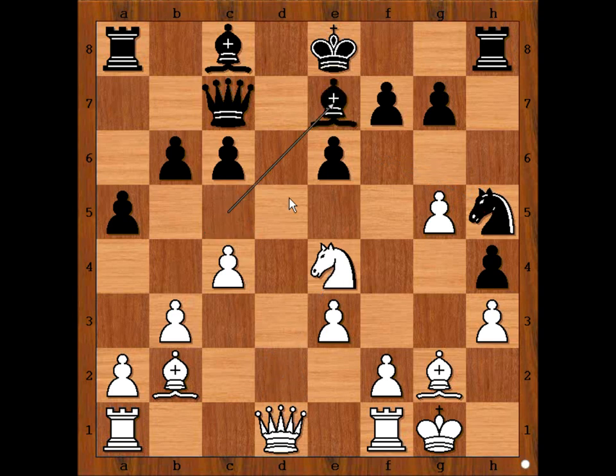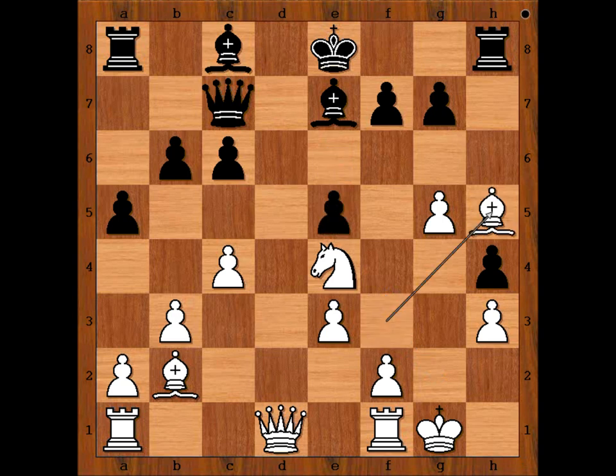Bishop to E7, he was attacking the Bishop. Bishop to F3, threatening to remove the defender of G7. E5, Bishop takes on H5. Bishop takes on H3, attacking the Rook. White to move.